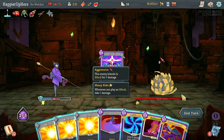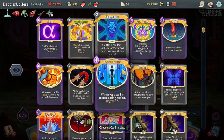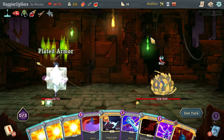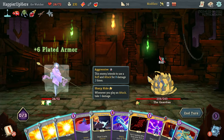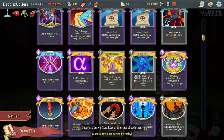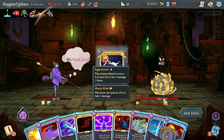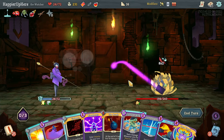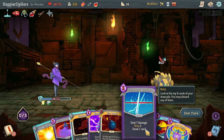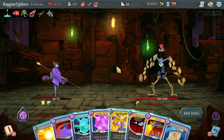I'll take damage from the Regret but I think it's worth it. Let's do Sash Whip and wait. I do have seven block from the Third Eye. If I had the Dex potion - wow. I might have to duplicate this. Let's do Panache - can't do much else - so it has to be duplicating the Third Eye. I need defensive cards, let's grab the Protect next turn. Omniscience is really good too. This is fine.